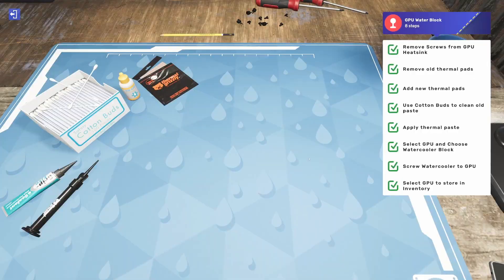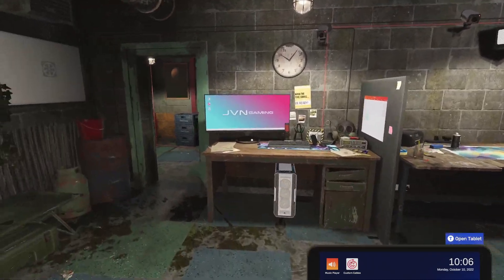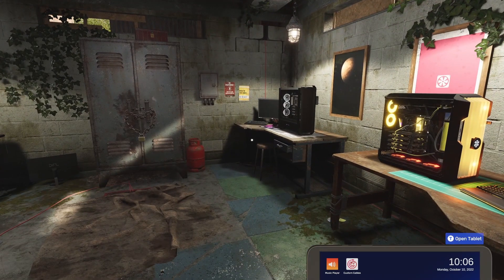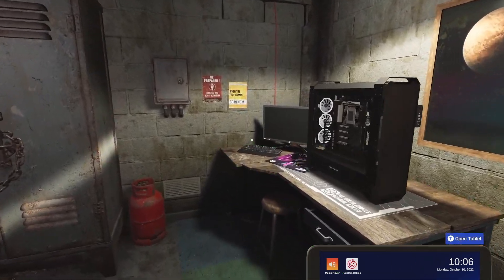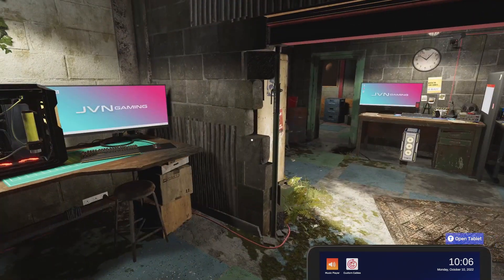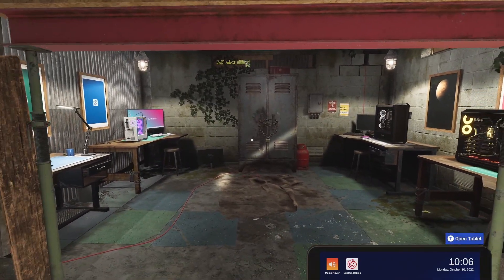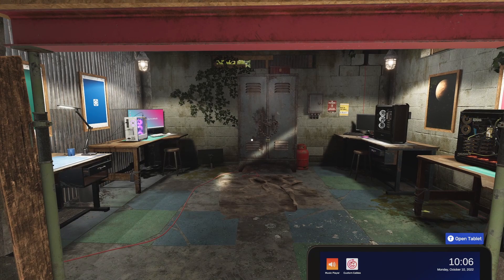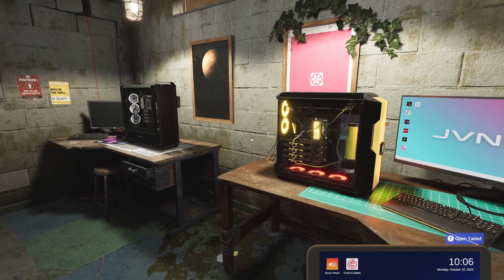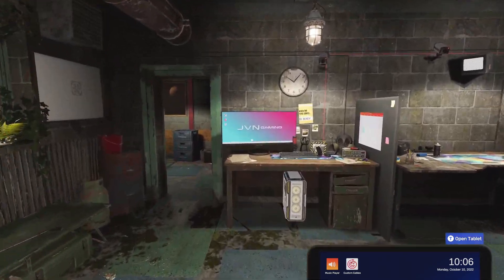That's all the new parts — a few new cases, a couple of B650 motherboards, the 13900KS, and some water cooling additions. But the biggest thing is that we can now change fans on radiators. That's the 1.3 update for PC Building Simulator 2. Hope you guys enjoyed! Subscribe for more videos, and thank you all so much for watching. See ya!